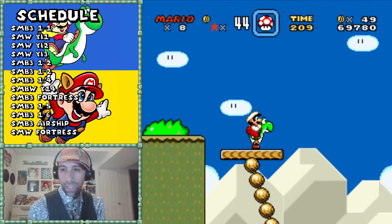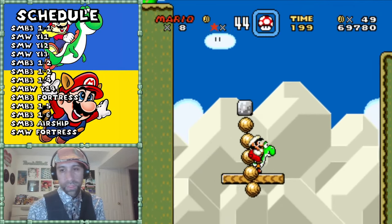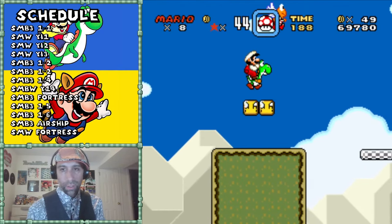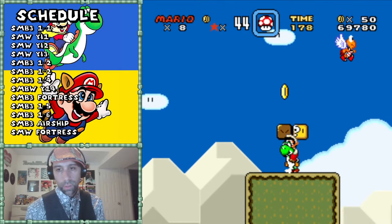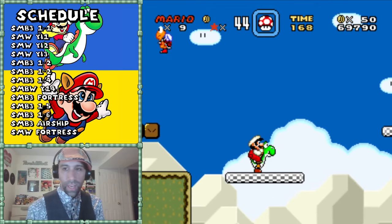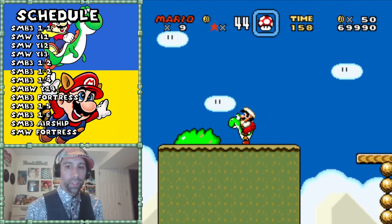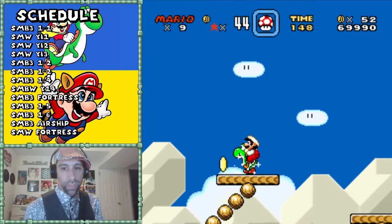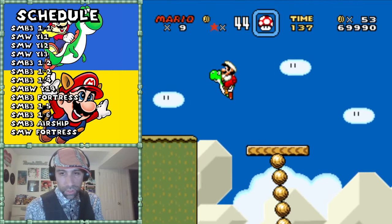Mario World is fun to run and jump in - I was always a fan of it. It was a balance: you had control but also 'oh shoot, I couldn't hit it from the side.' But again I'm just running and jumping - there's nothing that's going to reward me for really engaging. I get a 1-up for having the Yoshi by now, but I'm just looking for where there's a decision for me to make. Mario World gets away with a lot because the toy is fun - running and jumping is fun, the colors are fun.